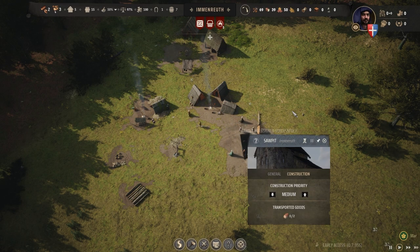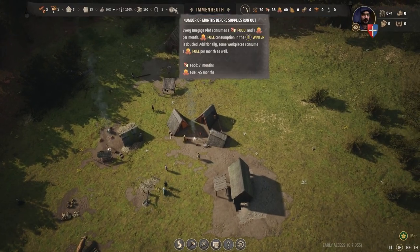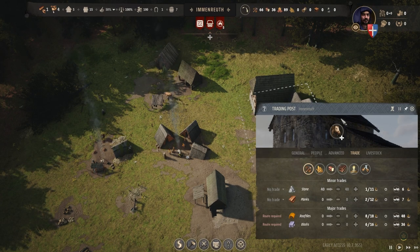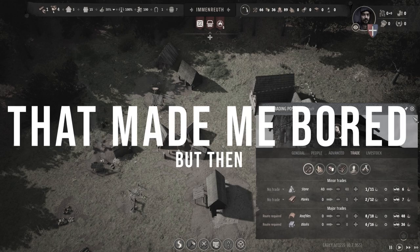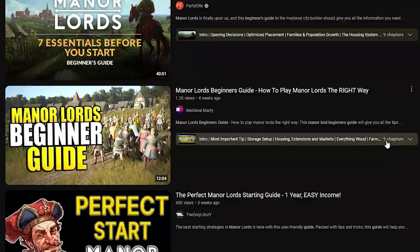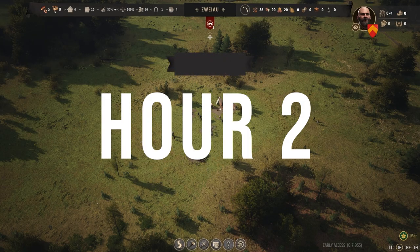Construct that stuff. There you go, our town is striving, we need to trade boys. How do we trade? I have no clue. What am I doing? That made me bored. But then — let's go again, shall we?